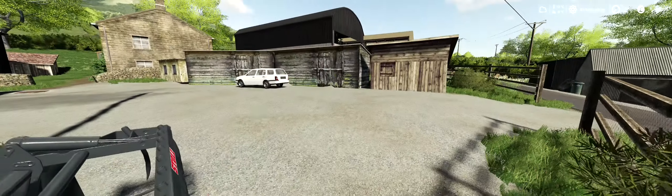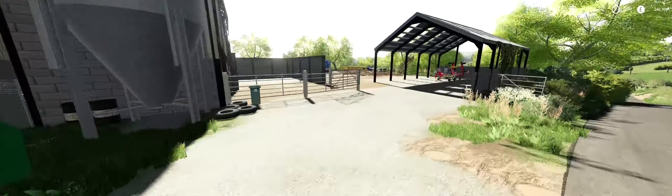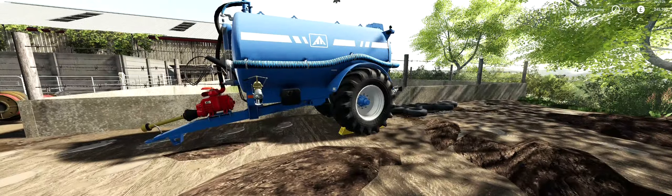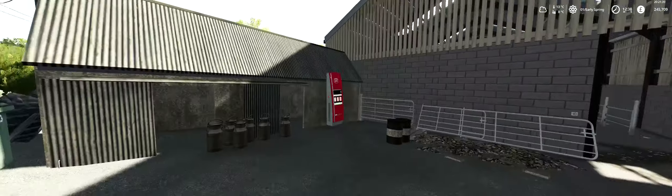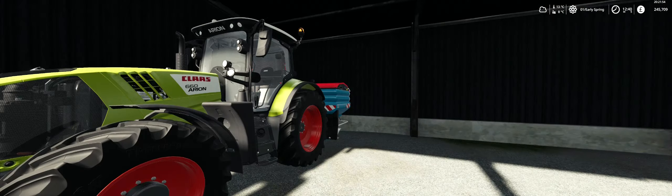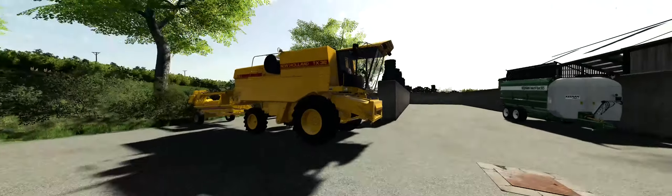We have kept the default machinery but changed some of it for modded machinery. Over here we still have the same windrower, but over here we have a modded slurry tanker. We have the Claas 660 or something like that. And here we have a trailer, the mowers, the seed drill, and the Claas 660 with a fertilizer spreader. We kept the New Holland TX-32.